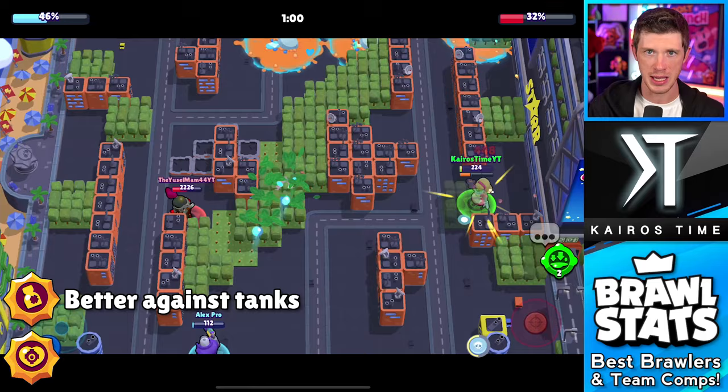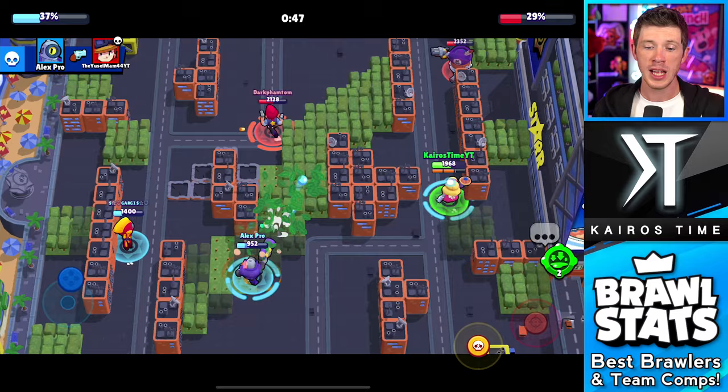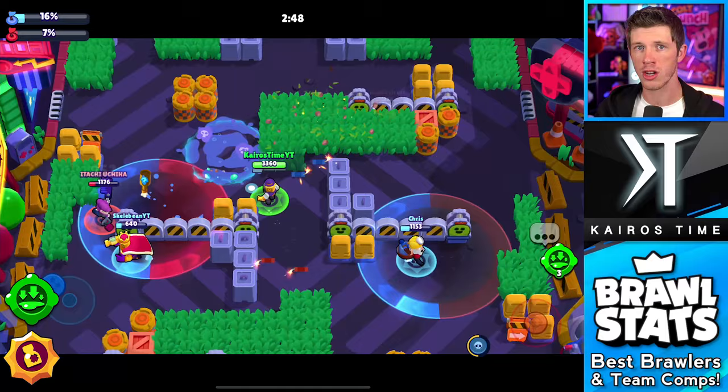Both of Barley's star powers are S-tier. Medical Use is probably a bit better for the average Barley player who struggles to stay alive - if you keep dying, definitely go with Medical Use. Now let's talk about the best builds. There are absolutely situations where all four gadget and star power combinations work well, but there are two main combinations I think are best. First is Sticky Syrup Mixer with Extra Noxious, which is Barley's best build for Heist and arguably Siege as well.